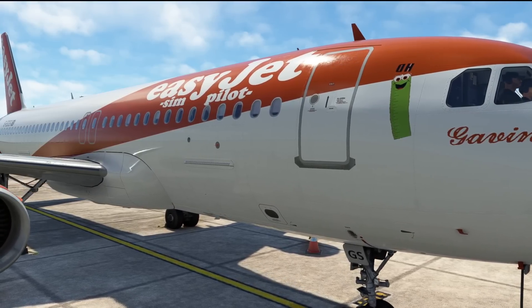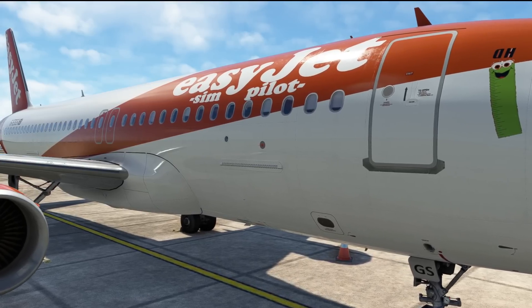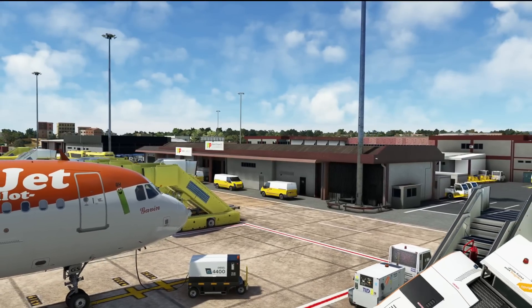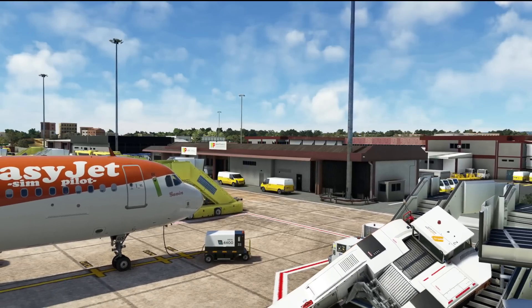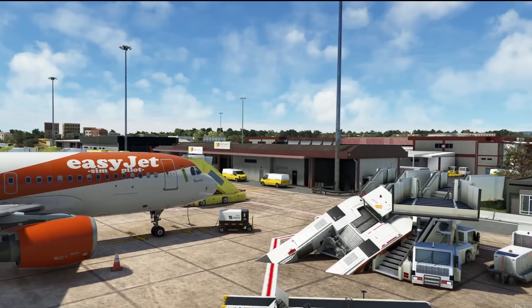Of course we don't really want to be faffing around clicking on different menus both in GSX and the EFB in the Phoenix aircraft — we want it all just to be done automatically. The FlybarWare A32NX does indeed do this automatically with GSX, and with some custom profiles you can download for free from flightsim.to it looks really nice — and well, it prevents things like this. Looks like that pushback tug driver's getting fired in the morning.